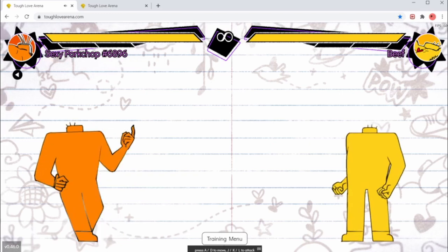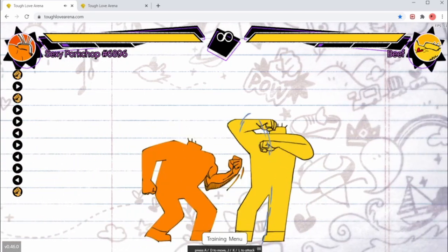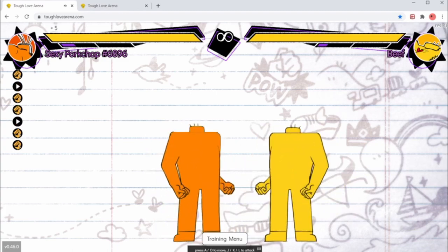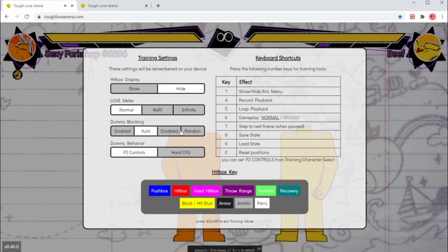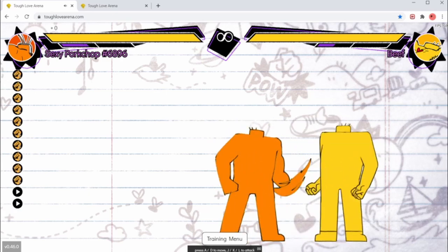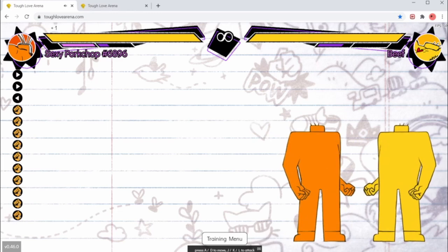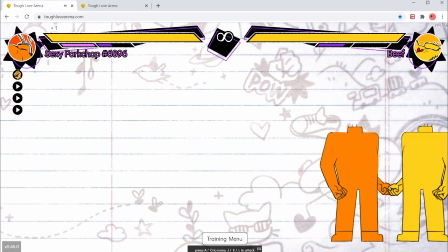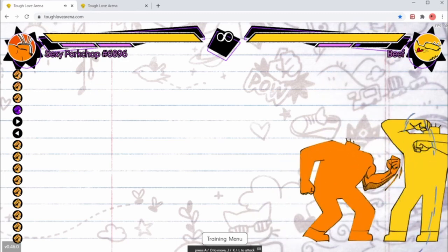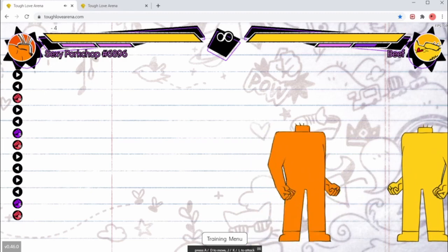To start off with, we've got his light attack, which is a good tool whenever you're up close. It's got pretty short range — it doesn't hit from far, but it'll hit from right up close. If we turn on Dummy Blocking and just mash jab, you can get 4 jabs in from point blank, and you're plus 1 on block each time. You're plus 1 after jab on block, which means you can jump in and get 3 jabs, and then go into a special if you want some chip.